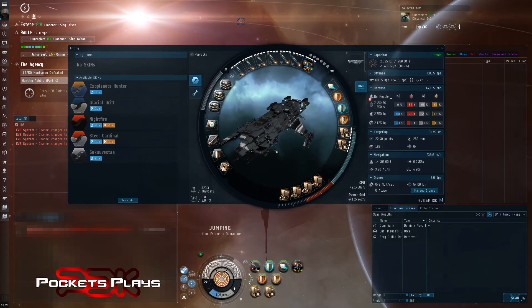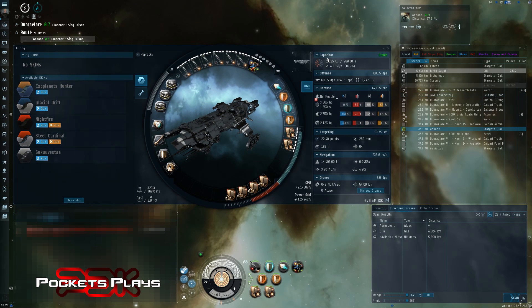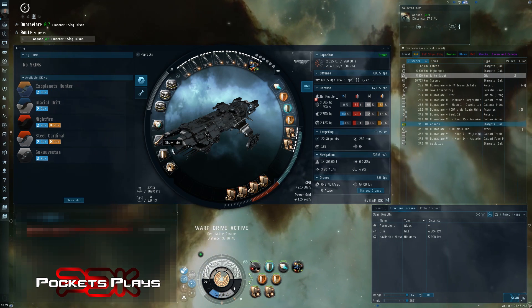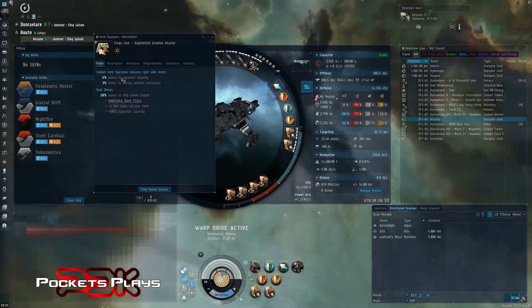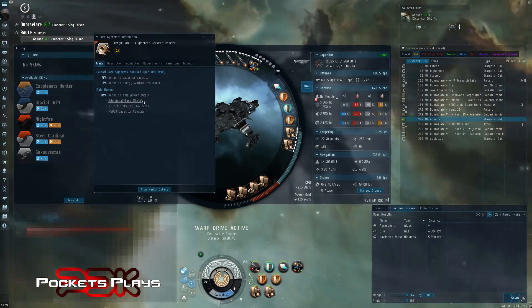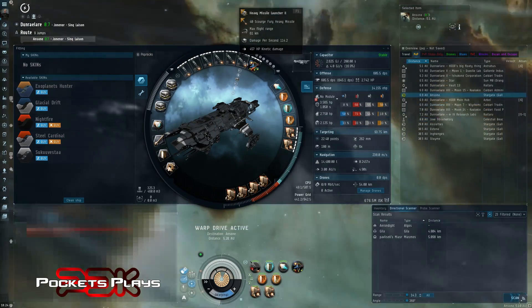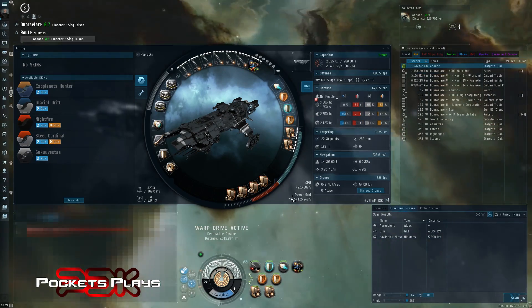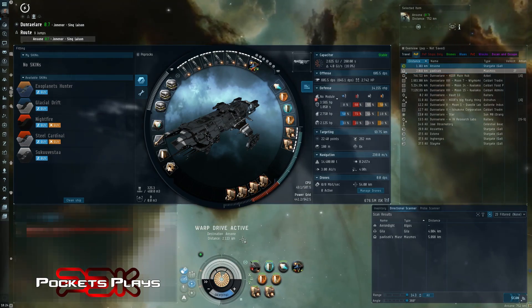This is my first strategic cruiser outside of the test server that I fit myself, so I'm pretty happy with it. For the core system I put the graviton reactor — gives me a capacitor recharge bonus, capacity bonus, and e-war resistance. That gives us six heavy missile launcher IIs and I've just been using Scourge Fury missiles. I could carry precision missiles as well to help against frigates, but it's not that big of an issue — I probably shoot two more volleys per frigate than I should.